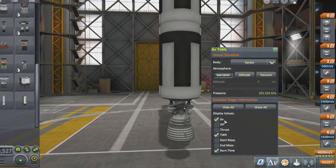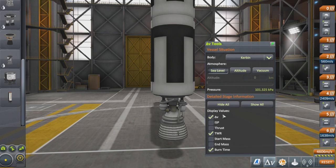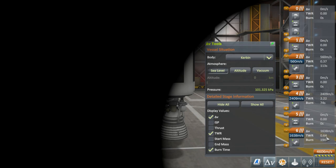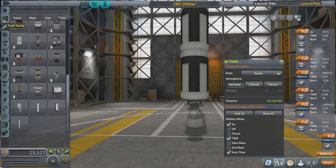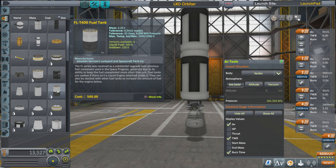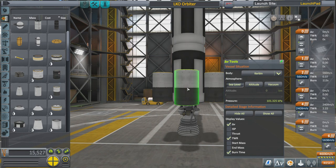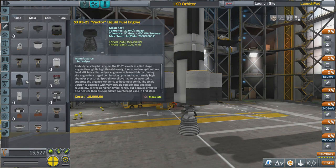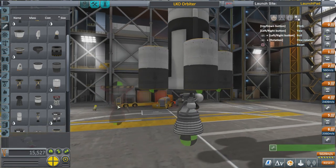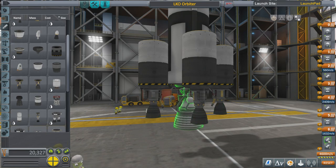I can check thrust using the Delta-V tool down here — click it and the green arrow pins it to the top right. I have Delta-V, thrust-to-weight ratio, and burn time toggled on. Click Show All and I can see thrust-to-weight ratio 0.64 — not enough to get off the launch pad. You need 1.0 or more, so I'm going to add radially-mounted fuel tanks and boosters. Set symmetry to four, place four fuel tanks, Auto Strut them, then add four Swivel engines.